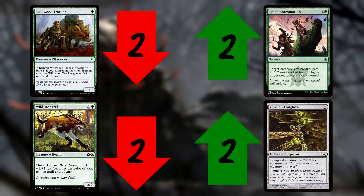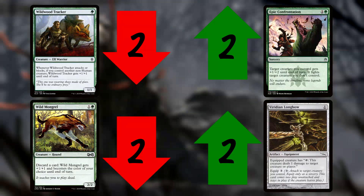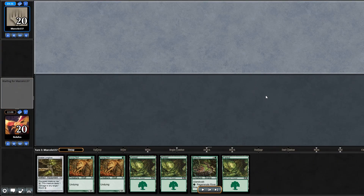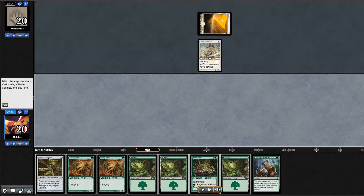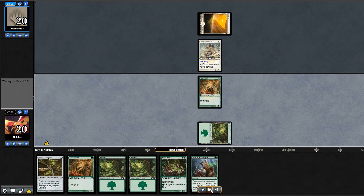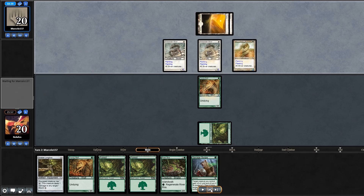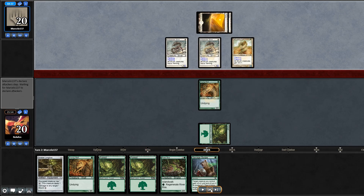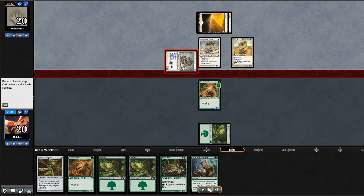Game two: I keep my opening hand. They play Sidewinder Sliver. I draw Savage Swipe — very nice — and play Young Wolf. They follow with another Sidewinder and Plated Sliver; I can't quite ping things off with the Longbow. I choose to block so Young Wolf becomes a 2/2 and Savage Swipe turns on. I swing in and they don't block — they take two. I play another Young Wolf and the Viridian Longbow to start threatening things next turn.